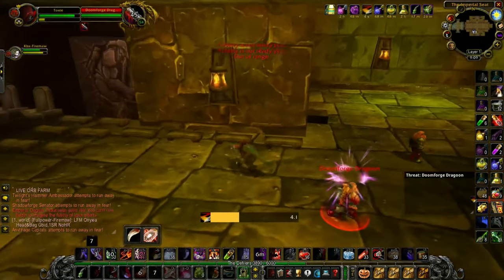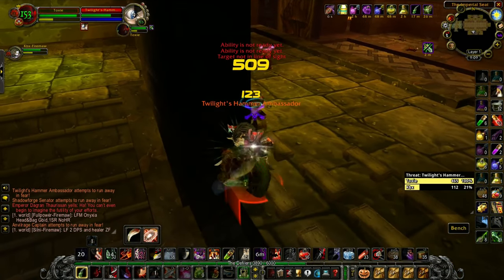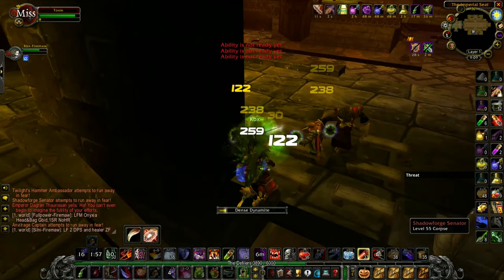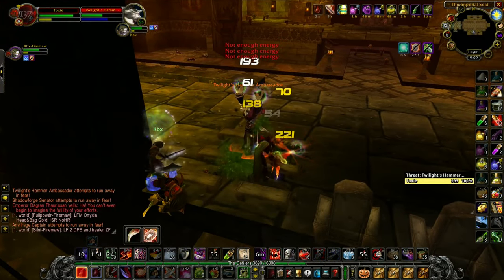It is so important that you line of sight here, because for example if you don't have Crippling Poison up or Sprint available to negate the frost nova and catch up with your enemy, sometimes they can run right to the back wall near where the Emperor is and pull the Emperor. So just be wary of that.